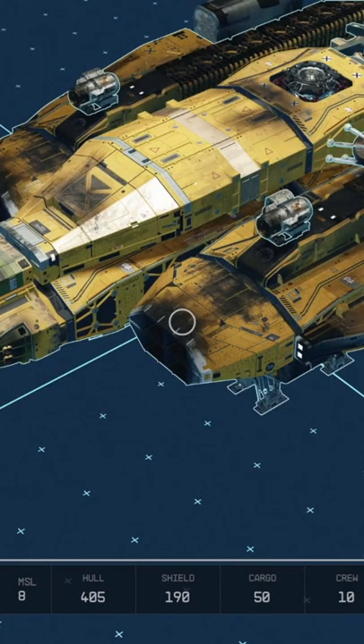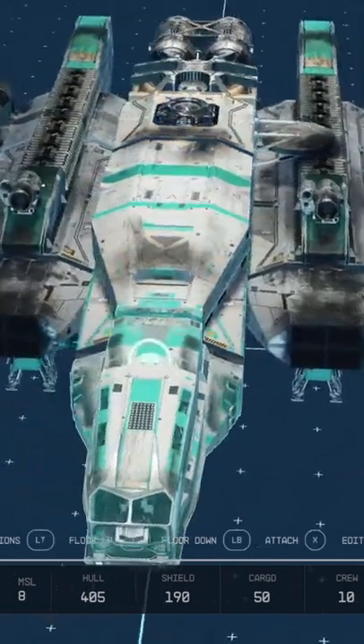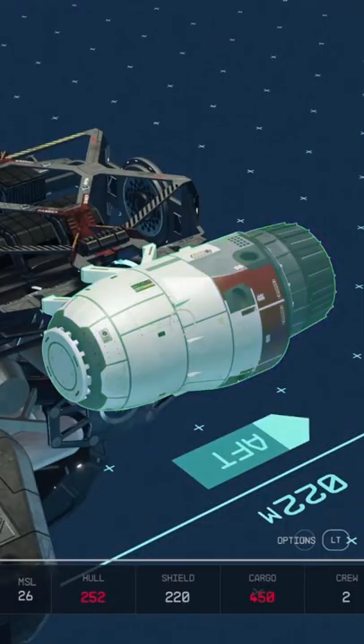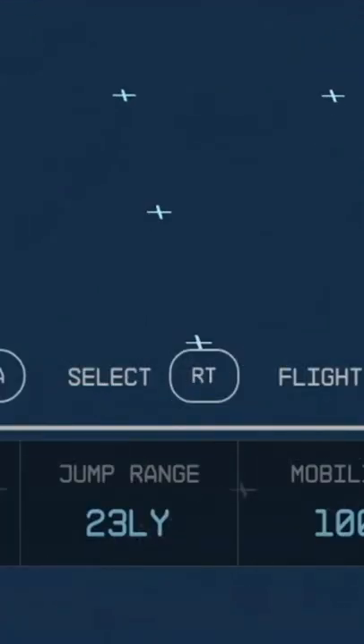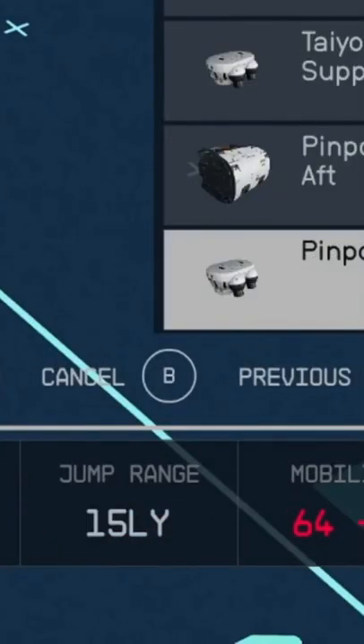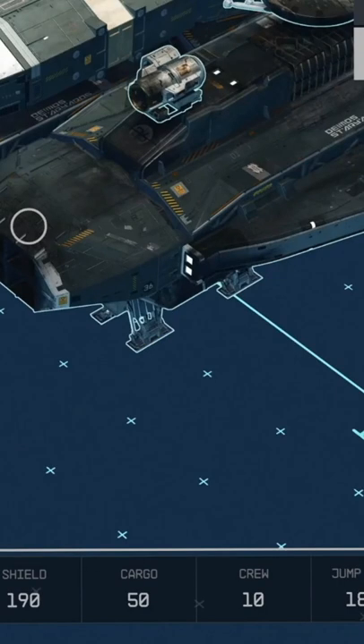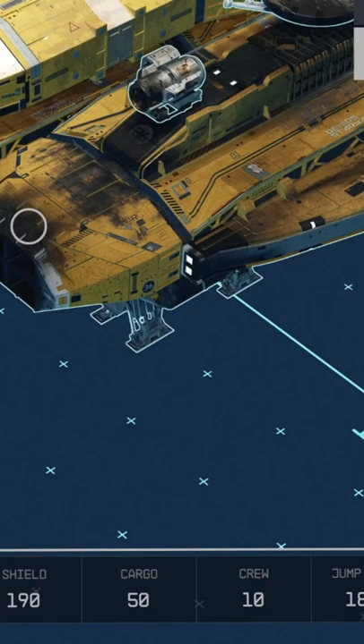We see footage from the spaceship building, and it seems to be one of the major focal points of this game. You have images of the material costs, the mass of various engine parts, and there seems to be many physics elements in building these spaceships. It also shows jump range, which I assume is your light speed jump or traveling in different systems.